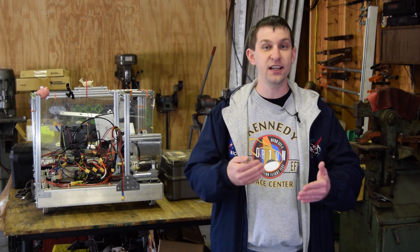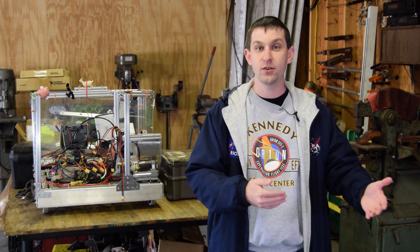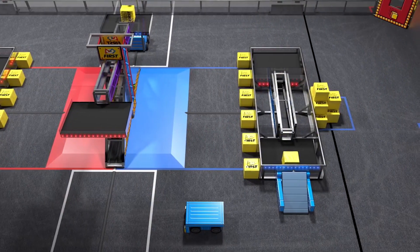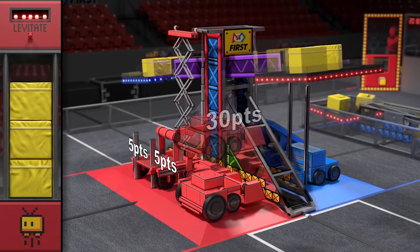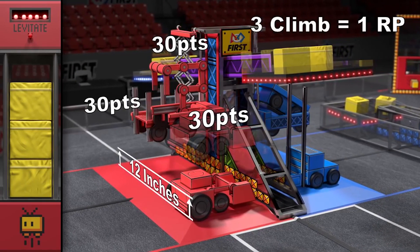Ranking points decide the top eight teams that become alliance captains going into elimination rounds. You get two for winning a match, but there are other ways to obtain ranking points — the Face the Boss and the Auto Quest. As a rookie team, you want to get your robot to drive forward past the auto line, and if an alliance partner owns the switch, you get a ranking point — half as good as winning the match. At the end of the game, getting all three robots up, or two robots up and one levitated, is another ranking point. Getting those two things done is just as good as winning a match.